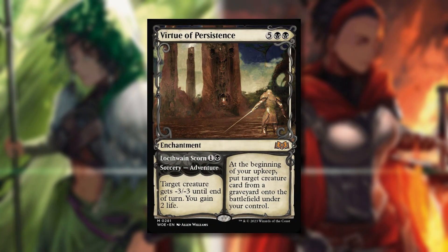Finally, Virtue of Persistence — five black black enchantment: at the beginning of your upkeep, put target creature card from any graveyard onto the battlefield under your control. Its adventure sorcery side is one and a black: target creature gets minus three, minus three until end of turn, and you gain two life. I wish they'd made the adventure an instant, but I get why they didn't. Black is typically one of the best colors for reviving stuff with graveyard synergies, and this is another really cool enchantment that does that. I'm happy to see adventures getting real love in this set and hopeful they'll see more play across multiple formats.